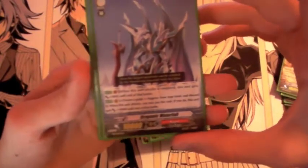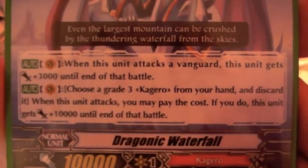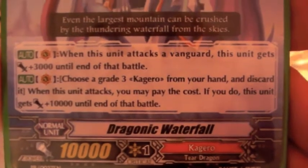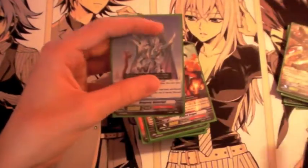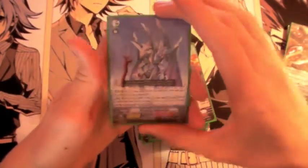Next is Dragonic Waterfall, a new promo card that came out with the Banquet of Divas set. When this unit attacks Vanguard, it gets plus 3000, and you can also choose a grade 3 card from your hand and discard it — when this unit attacks and you pay that cost, this unit gets plus 10,000 until the end of the battle. This is a final turn card; I actually final turned somebody at Locals with it. I had two copies in hand, rode him, discarded his other copy, and he was hitting for 23k by himself — with a booster behind him he was hitting for 32k.